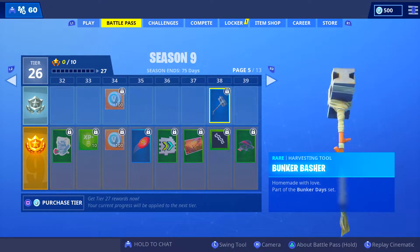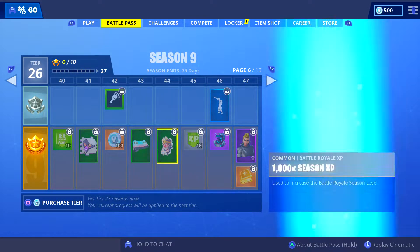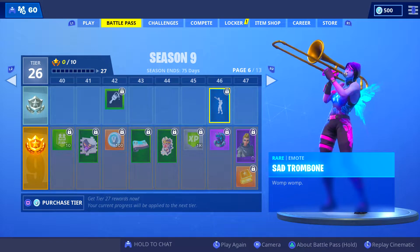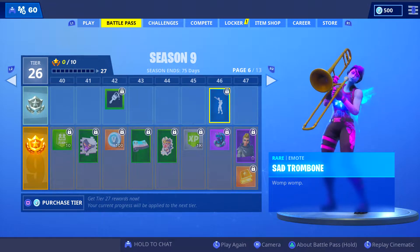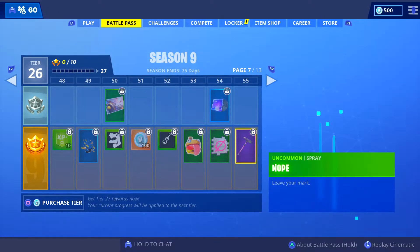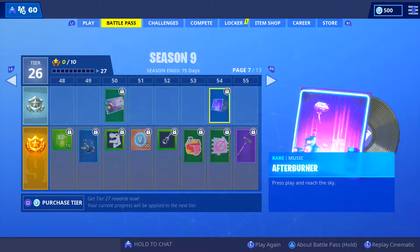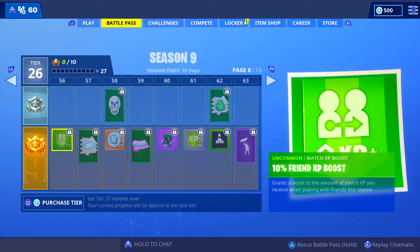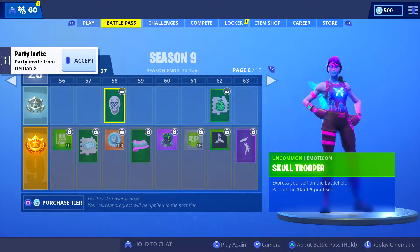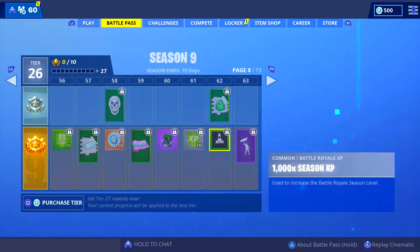That's like the force hammer that comes with the Bunker Jonesy — that's actually class. What else have you got on the battle pass? We've got some sprays, another wrap. Got another pet. Got Vega — that looks pretty dope, not gonna glider. Nothing really in here, we just got another loading screen. More music — I'm not going to really use that pickaxe. Why'd you invite me? That's not nice. Pink Splatter — that's a cool camo, that's a cool camo.